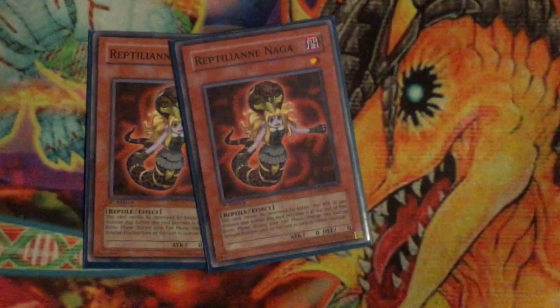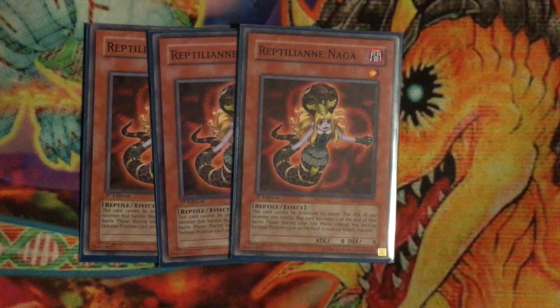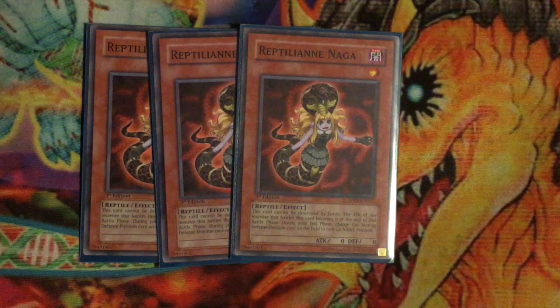To start off, you have your main Level 1 Reptilian Naga. Naga is pretty much the basis of your plays — she cannot be destroyed by battle, and the attack of any monster that battles this card becomes zero at the end of the battle phase. During the end phase, change this face-up defense position monster to face-up attack position. If you open her turn one, you kind of want to put her face-down most of the time. She's also Level 1, so she can get into Link Kuriboh, which is really nice. Run her at three.